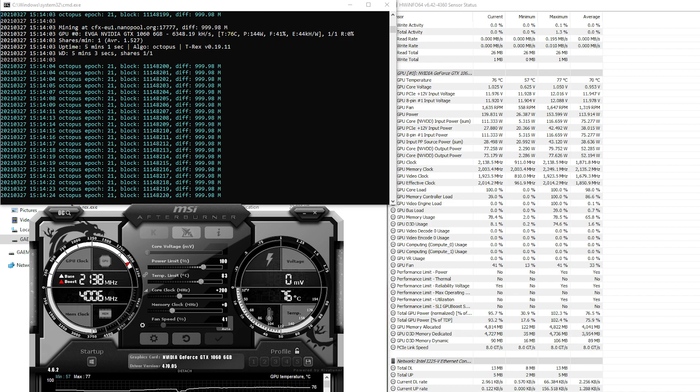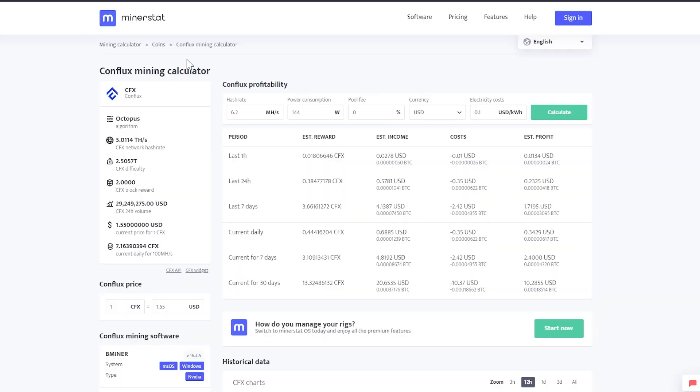Conflux gets 6.2 megahash per second at 144 watts once we overclock the core by 200 megahertz. Turning down power consumption will significantly decrease the hash rate — you can tune it down to about 4.9 to 5 megahash per second at under 100 watts, but you are giving up that hash rate. Pascal is not as good at mining Conflux as Turing, so you really want to be looking at the RTX series for Conflux. The GTX 1060 6 gig after power only makes about 23 cents a day on Conflux.